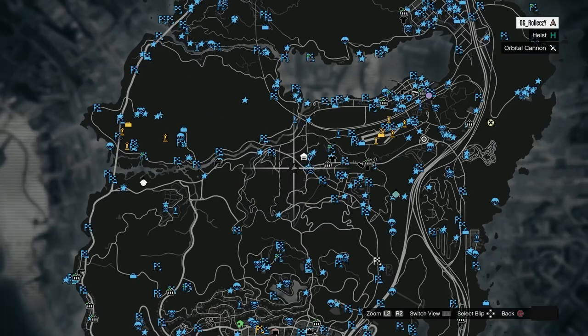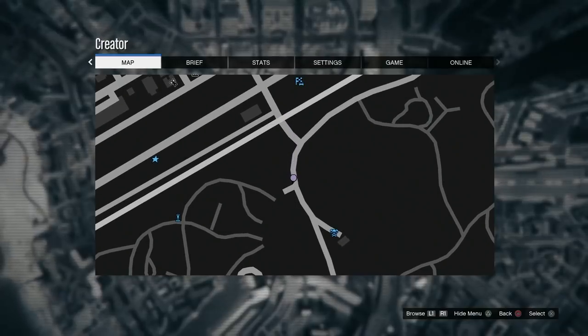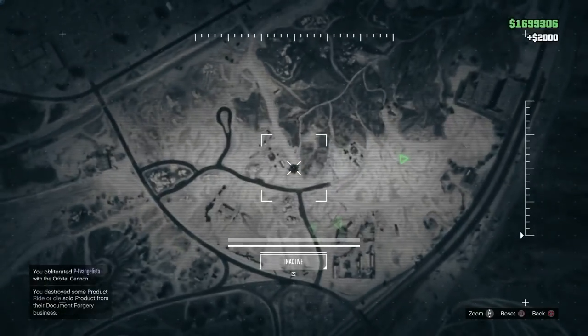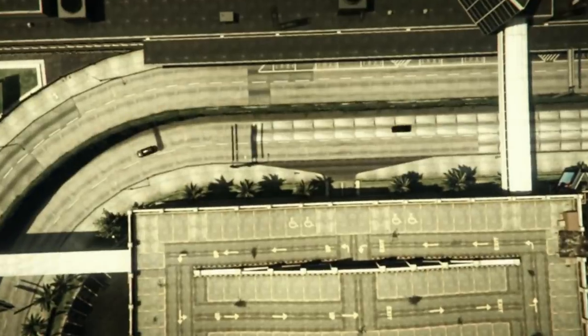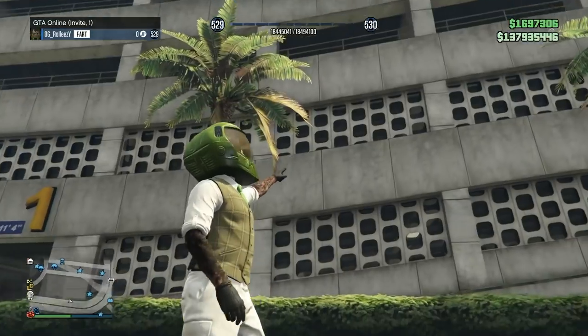You can select manual or automatic targeting. I found someone out in the open — shout out to P Evan for unwillingly being in my video. I selected automatic targeting, held right trigger, and the shot went off. Then I disconnected the internet as fast as I could and reconnected. You get an alert and get kicked to story mode. Then go to Online and join an invite-only session. Check it out — still 935,446. Nothing was taken out.